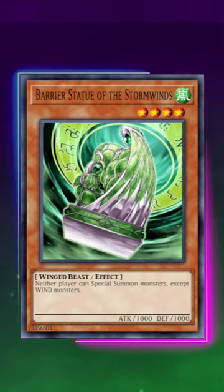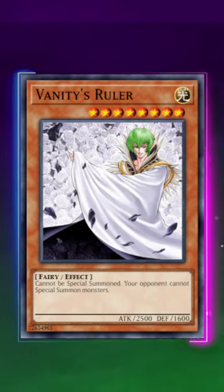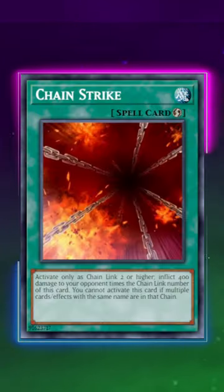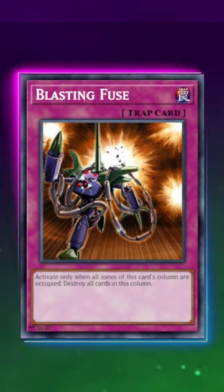We also got cards that prevented your opponent from playing, in the form of Vanity's Fiend, which is a popular side deck card to this day, Vanity's Ruler which is popular in decks like Drytron that can search it with Benten because it's a fairy, and even Chain Strike which was limited for being broken in Chain Burn, Black Horn of Heaven which is a good side deck card, and Blasting the Fuse which saw marginal play as well.